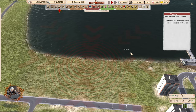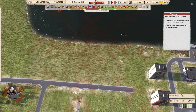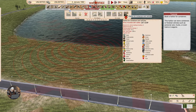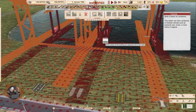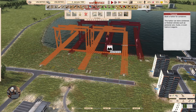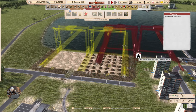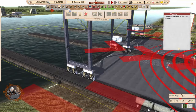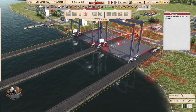Build a harbor for containers. This harbor can store containers or finished vehicles such as personal cars, trucks, or even trains and wagons. Harbor for containers and vehicles — that should be big. Oh my god, it is. And it's expensive. Good work, comrade. Wow, now that looks more impressive with these huge cranes. I like it.